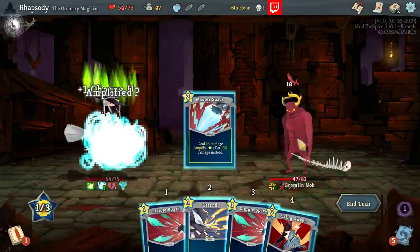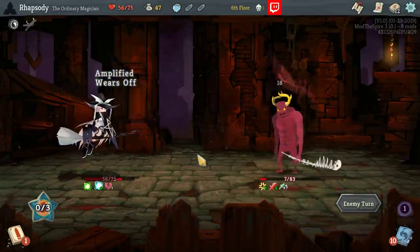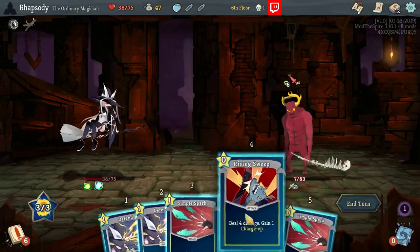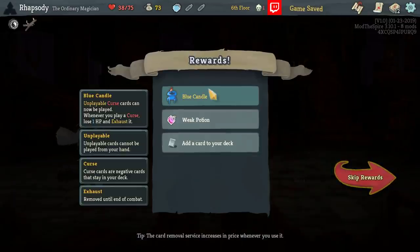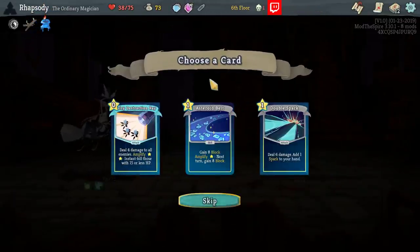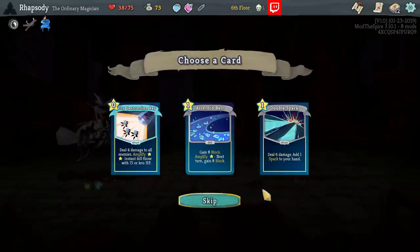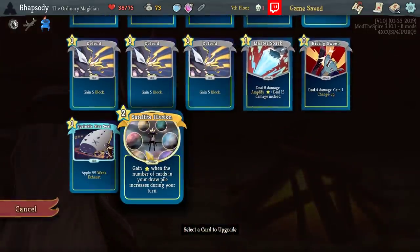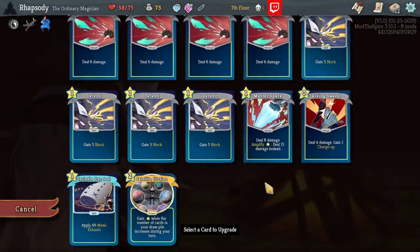Ultimately I am just going to have to take a card that I don't want at some point. This is awful. What a bad elite — the enemy made me vulnerable and then hit me twice with very large hits in a row. Real annoying. Blue Candle: unplayable curse cards can be played. The upgrade to Satellite is that it becomes innate — yeah, that's the only difference. So we want to upgrade Master Spark, just for the damage output that it's going to help us put up against these elites.